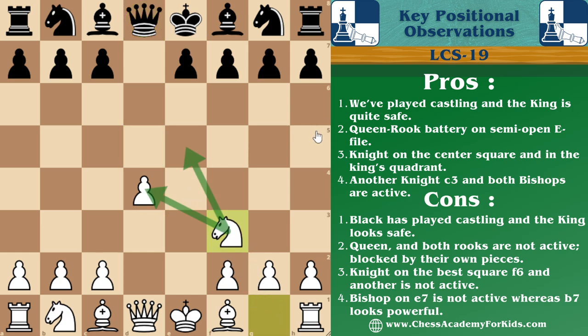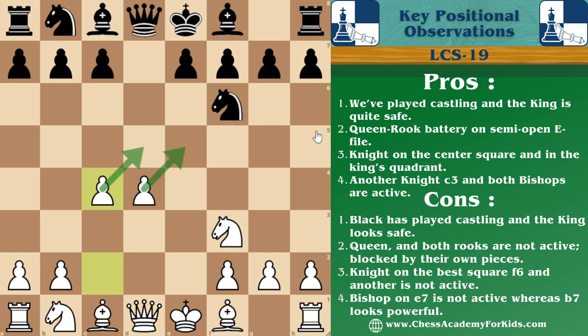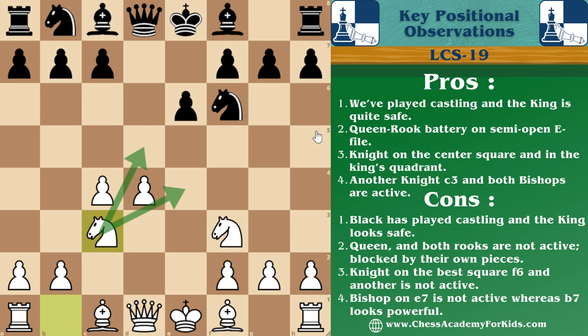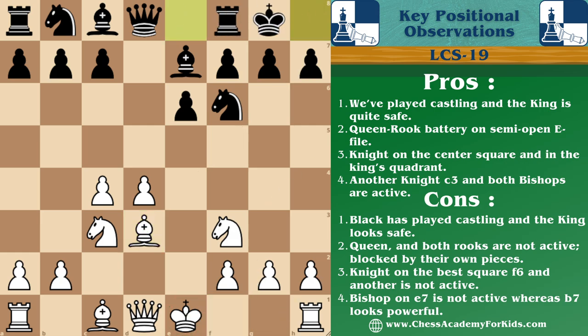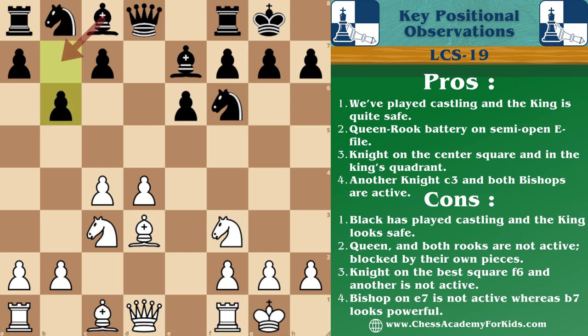Carlsen played knight f3, developing a minor piece and controlling the center. Then knight f6, black developing the minor piece and controlling center squares. Then c4, dominating the center squares, e6 controlling the center and opening the bishop, knight c3 developing one more minor piece controlling two center squares, bishop e7 preparing for castling, bishop d3 developing our minor piece eyeing towards the kingside and preparing for castling. Then both sides castled, pawn b6 — black decided to develop a bishop on b7 as a fianchetto.